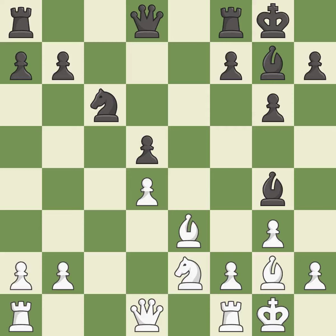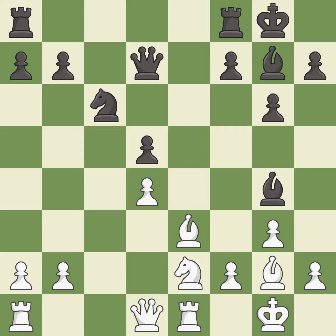This activates a bishop by developing it off of its starting square — it is best. This develops a bishop off its starting square, getting it into the action — it is best. This takes an open file, a common method for activating a rook. This threatens to kick a bishop — it is best. The rooks can see each other now, allowing them to provide mutual defense — it is best.